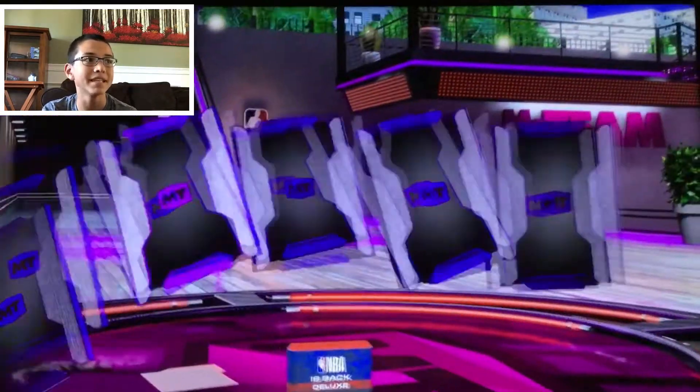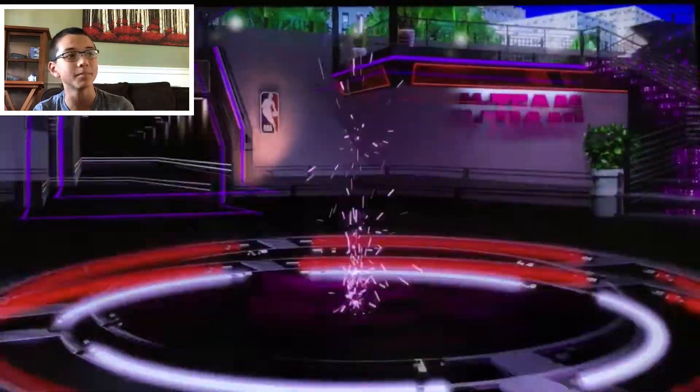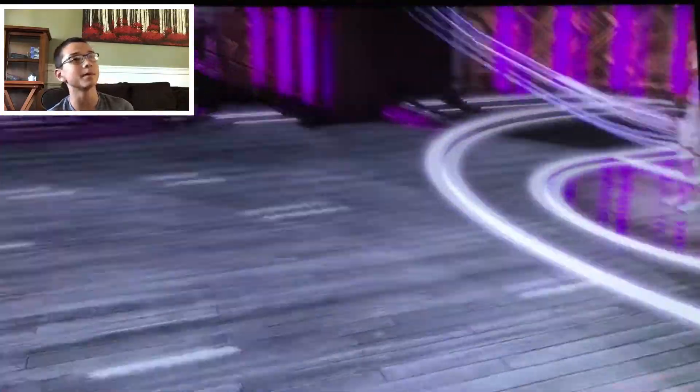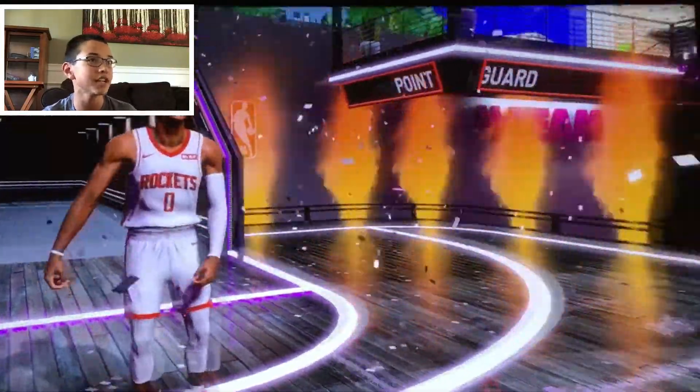Let's open up two packs quickly. You can be guaranteed a galaxy opal — we got a diamond contract as well as a galaxy opal. Who will this be? It is a Rockets point guard — that's Russell Westbrook! We got a Russell Westbrook galaxy opal card. That's pretty nice, doing his rock-a-baby celebration.